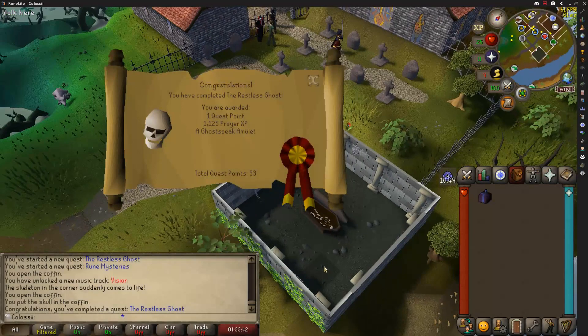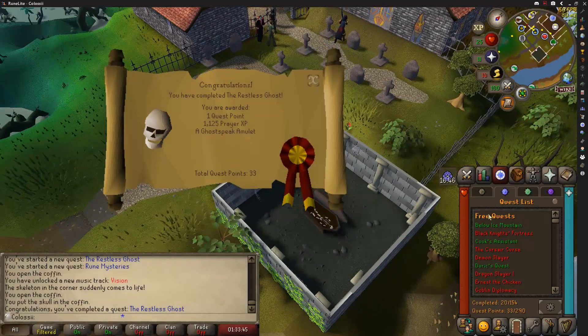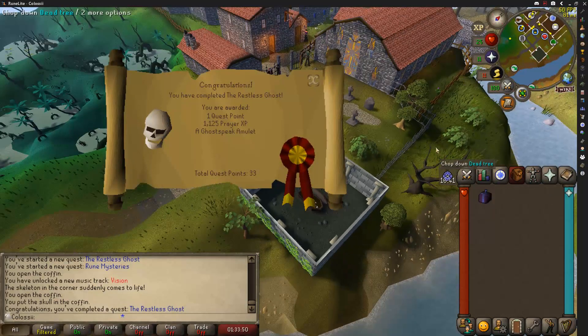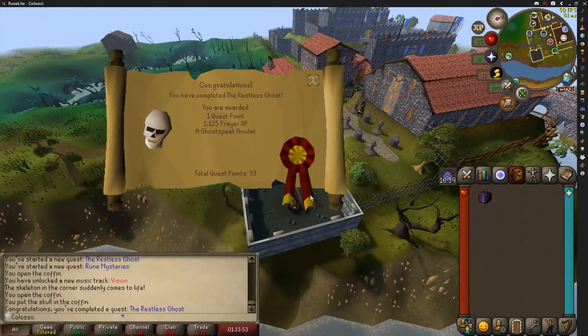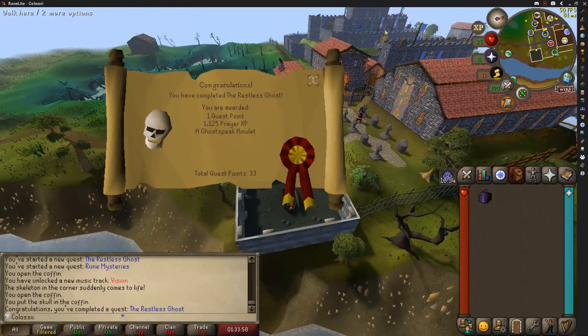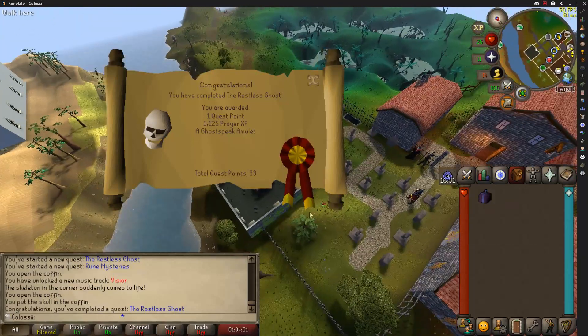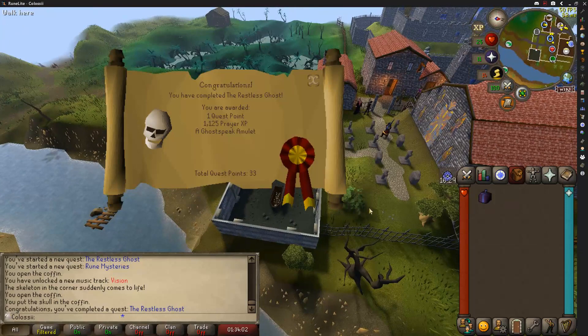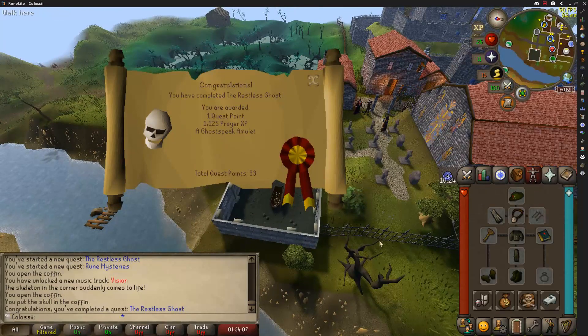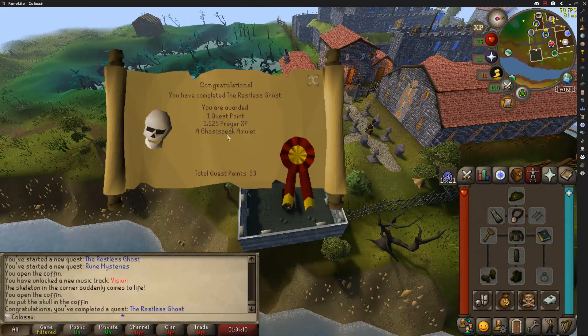Restless Ghost is done — I know this wasn't on the agenda, but it was on the way. I decided to combo it with Rune Mysteries quest. You start Restless Ghost here in Lumbridge in the church, and Rune Mysteries with the Duke in the castle. They both take you to the basement of the Wizard's Tower, so no reason not to do it. Plus I got a sweet new best-in-slot amulet — 1 quest point, 1,125 prayer experience. 33 quest points total. Let's go to Varrock to continue with Rune Mysteries.